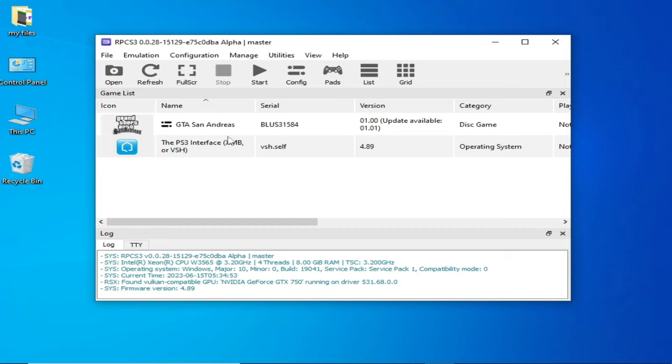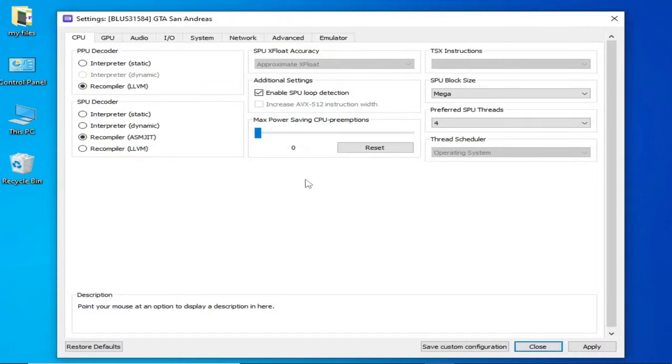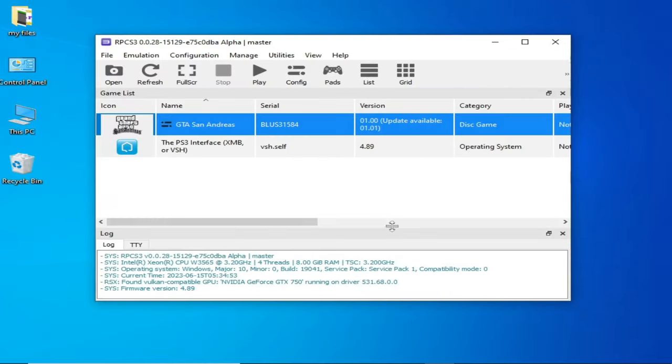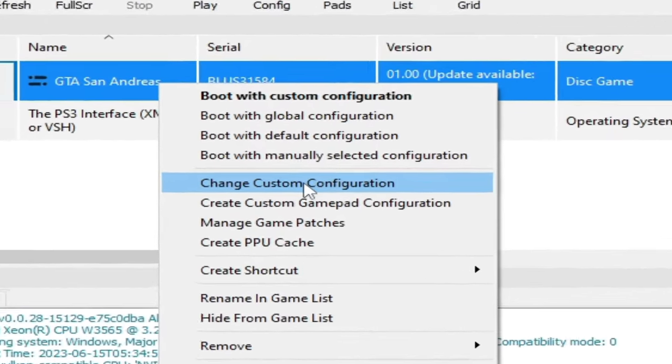Before starting any game, create a custom configuration file. Right-click the game and choose Change Custom Configuration, go to Restore Default, then Apply and Save the custom configuration.